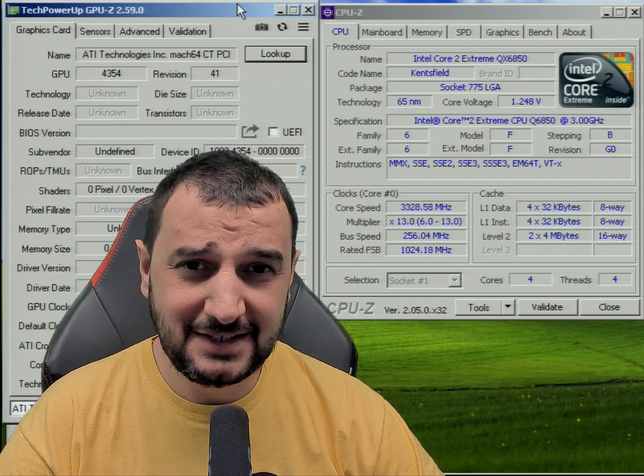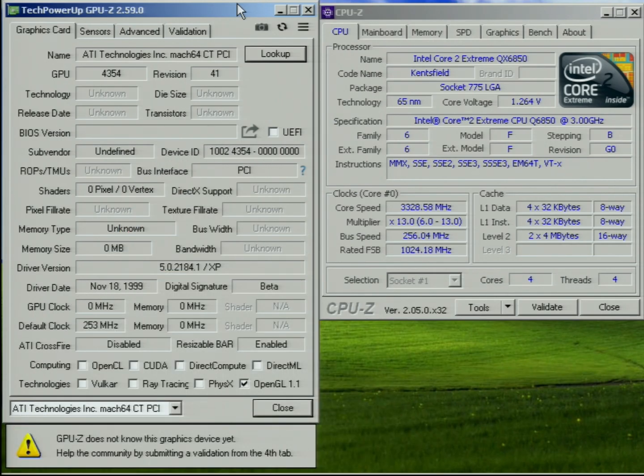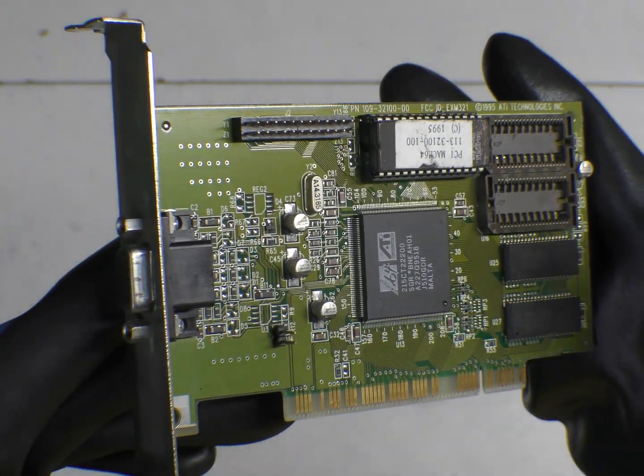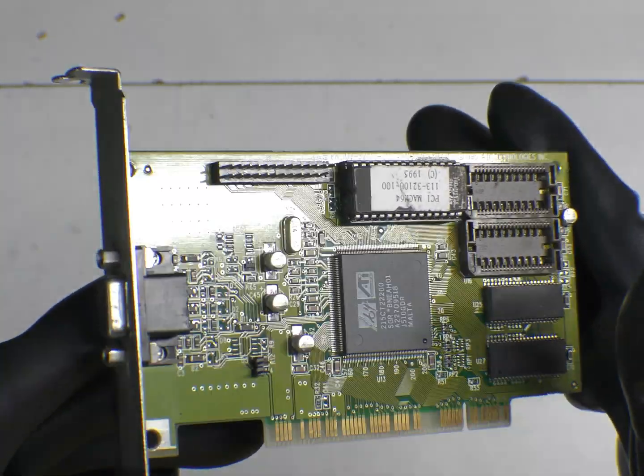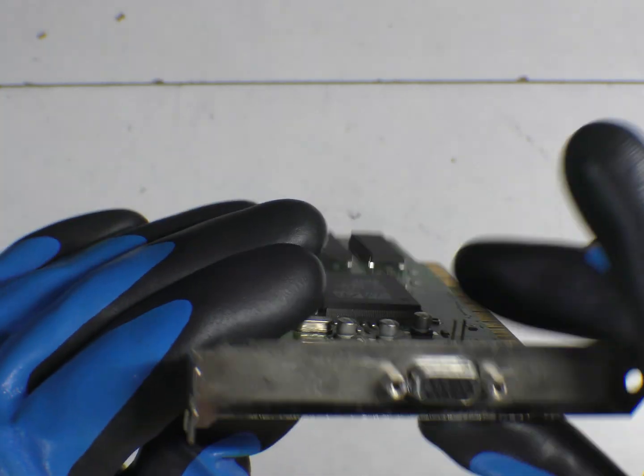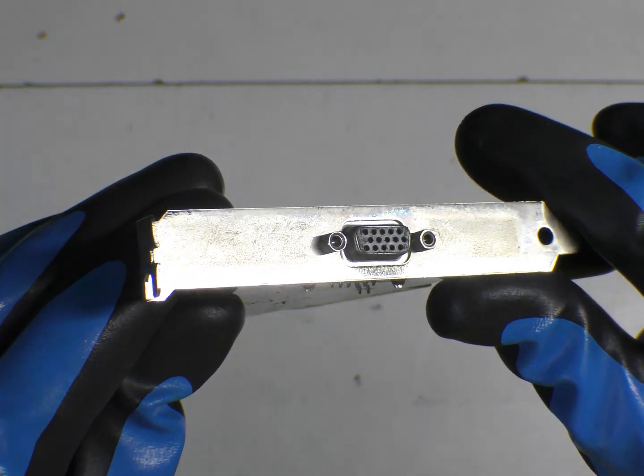We're in today with a special video card from ATI — the Winchanger CT Match 64. This is a 1996 video card on PCI slot. It's got 1 megabyte of VRAM, EDORAM, 64-bit bandwidth, runs at 40 megahertz on the core clock, and 40 megahertz on the memory clock.